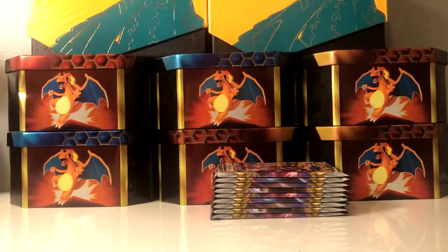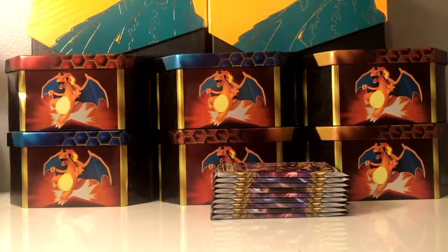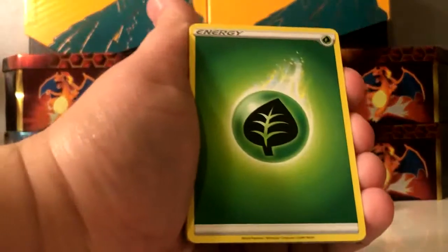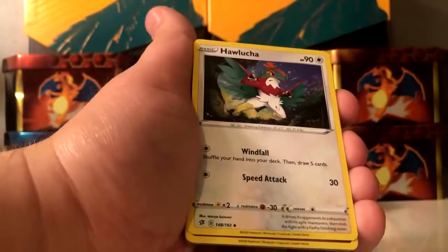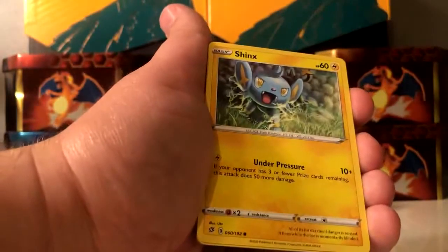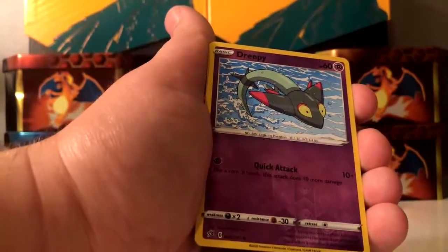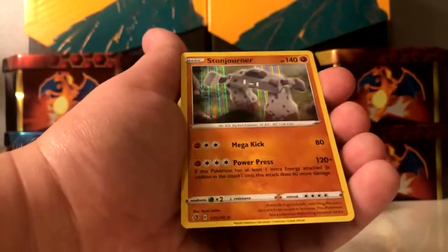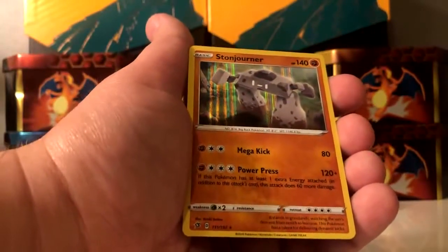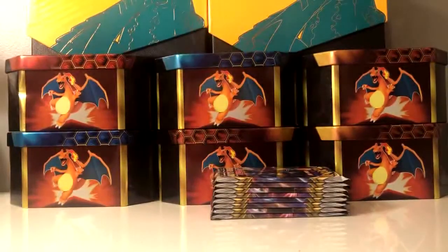If any of you guys watched my Sword and Shield base set opening, I pulled so many holo rare Cinderaces — I think I pulled 10 of them, it was insane. Here we go: Indeedee, Cofagrigus, Impidimp, Shinks, Sandygast, Rolycoly — reverse holo, love the Dreepy line. And Stonjourner is the holo rare. Another holo rare, and that's one we don't have yet — pretty good.